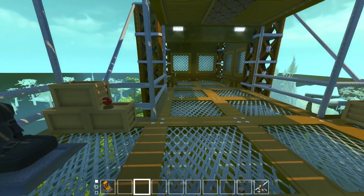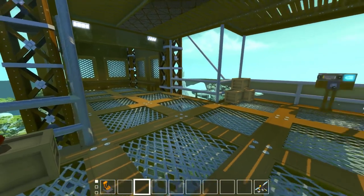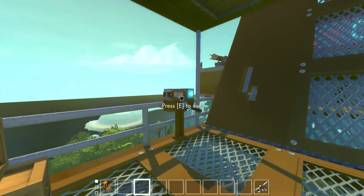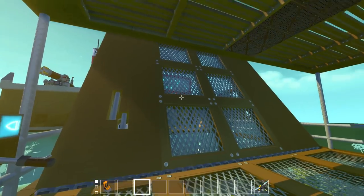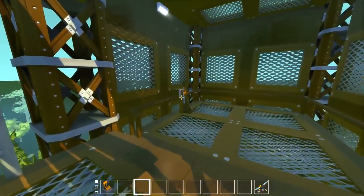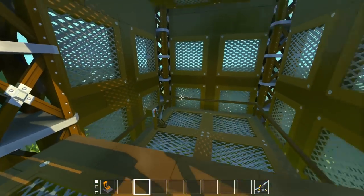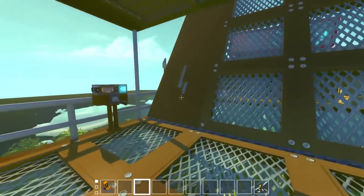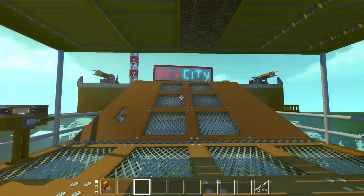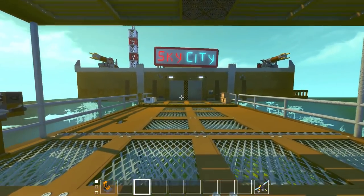There might be a couple little sections that are a bit different, maybe a little more high class, but we'll go over those later. The drawbridge operator — we'll send the elevator back down. Here is the drawbridge. We're going to actually hit this switch here, and here we go — here is Sky City.